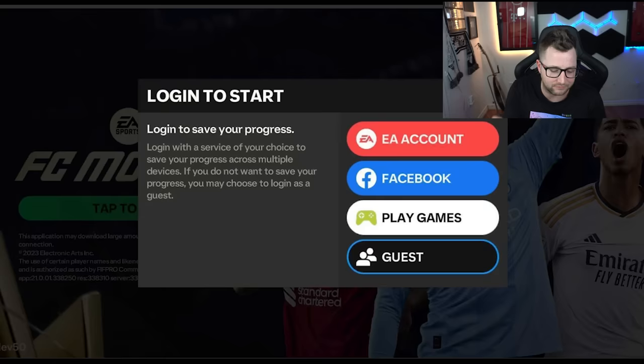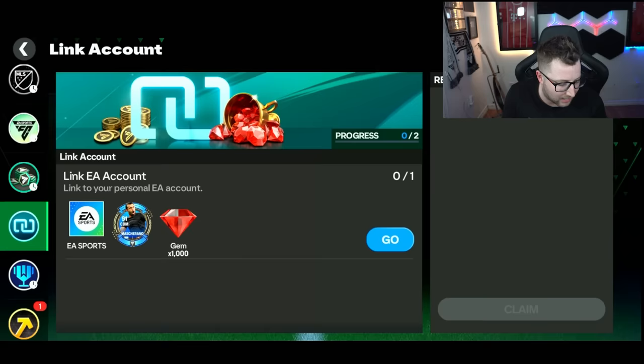They posted some things about this on their blog, basically saying they're introducing another way for you to link into FC Mobile that will allow you to save your game progress. The EA account will be a new option players can choose among existing options when logging in for the first time. If you already have an account, you can link your FC Mobile account to your EA account anytime through the settings page. It will be available starting April 9th UTC in limited regions, rolling out to additional regions throughout April.